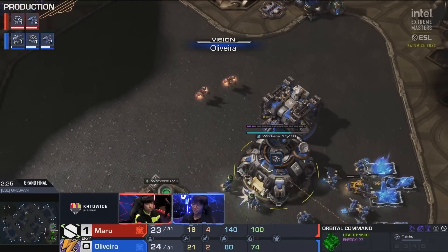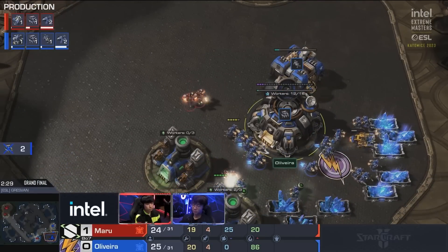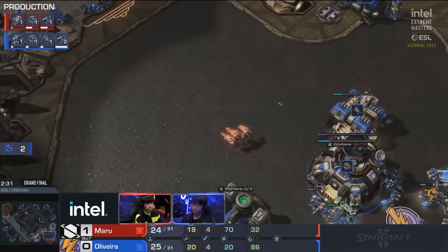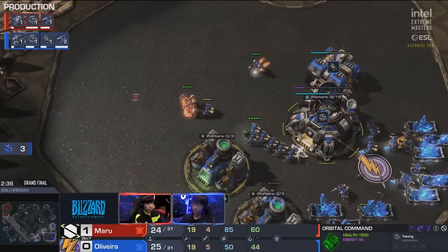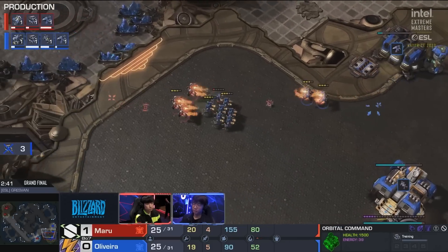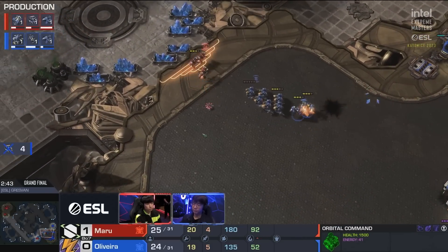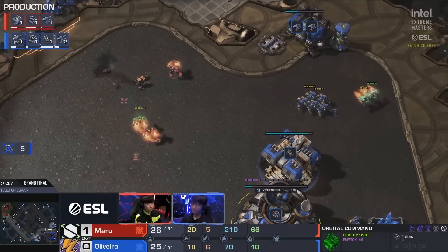He's going to come in here. He can maybe deny - no, he does not deny the factory from finishing, but he gets that first SCV. Looks like the second SCV is going to be killed. He comes in but he can't quite reach those Reapers. A third SCV is going to be dropped - this is getting so bad for Oliveira. The Reapers are popping out, so he has two now against three, which is a little bit better, but taking a lot of damage on his SCVs. Five falling already.